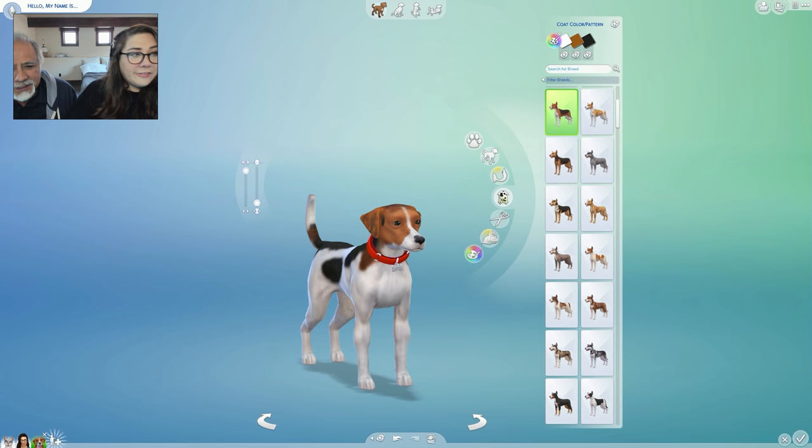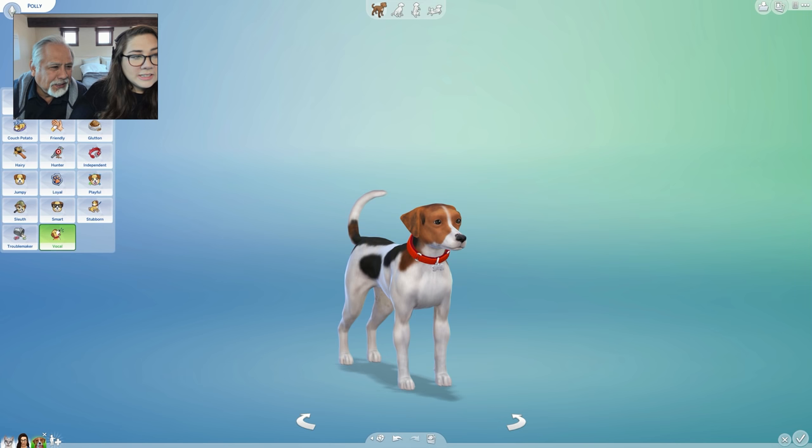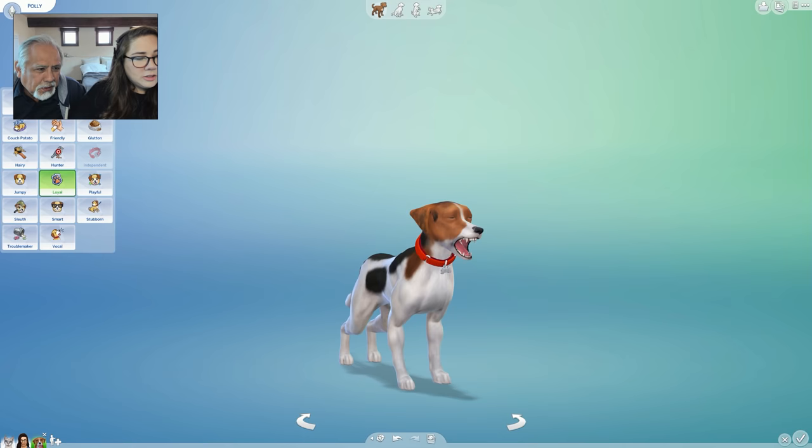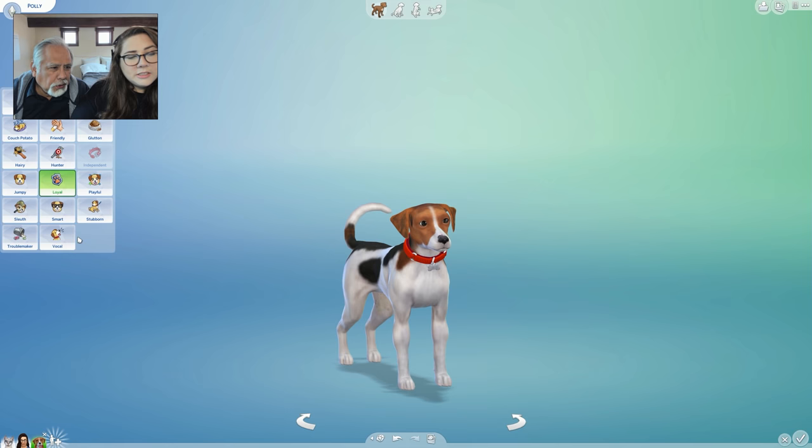Now this is the fun part - we get to pick her traits! She's a hound dog. We've got: active, adventurous, aggressive, glutton, friendly, couch potato, hairy, hunter, independent, jumpy, loyal, playful, sleuth, smart, stubborn, vocal, troublemaker. She knows she's loyal - she is very loyal. That's the thing about Polly. She knows she's a hunter. She's not going to howl that much because I took off her vocal trait. She has vocal though. Did you say couch potato? She is a couch potato. And she's a hunter - any chance she gets. The only thing I'd think of is we might want to sub out loyal for vocal, because she does like to howl, especially when somebody comes to the door.